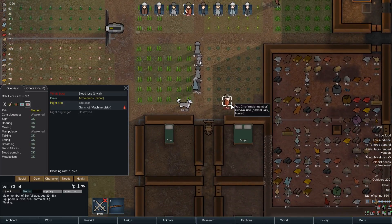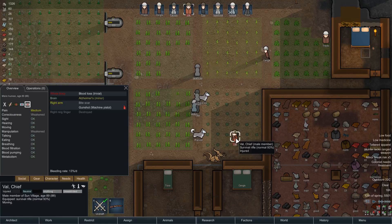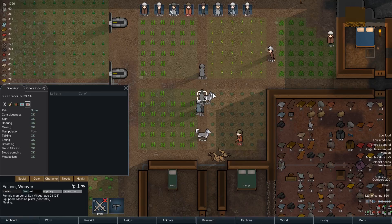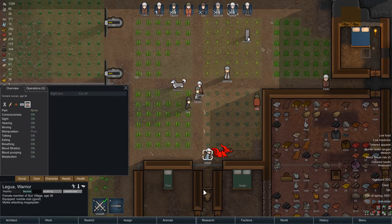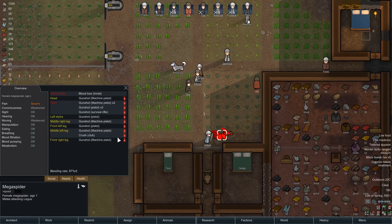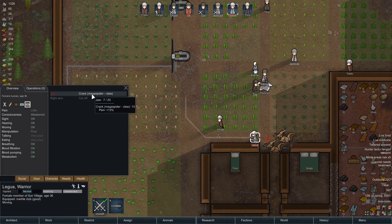Val, did you just take a bite? No - a gunshot from a pistol, okay. Let's get you healed - you may flee, yeah you're fleeing right now. Legu, you've got melee - let's bring you down here and attack the mega spider. Make sure Val is not the target. The mega spider has changed target to Kanga - Kanga, your turn to run. Legu, get back in to attack the mega spider. These are major issues - luckily it's just a jaw crack, so that will heal without too many issues.